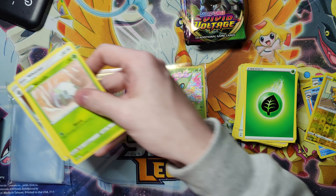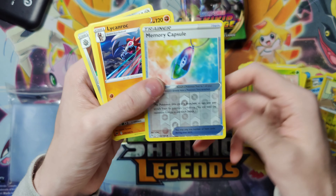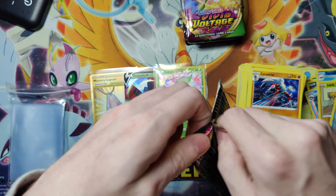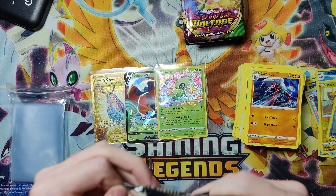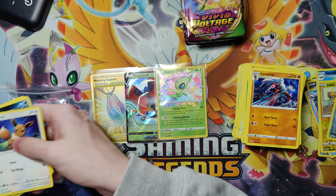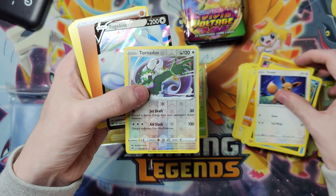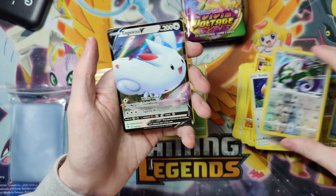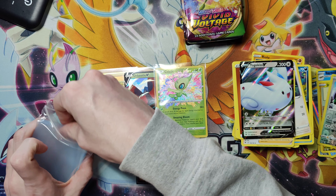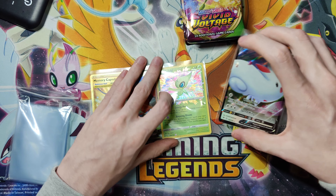I've actually opened a good amount of the cards from this set already — we got most of the Pikachus except the rainbow rare, got all the amazing rares except Jirachi, and we've gotten a rainbow rare from every box so far. Tornadus reverse, and the Togedemaru V — I think I've opened that card more than any other ultra rare in this set, which is kind of unfortunate, but that's okay.